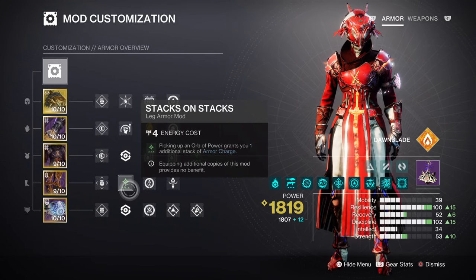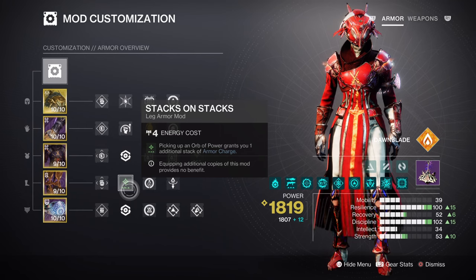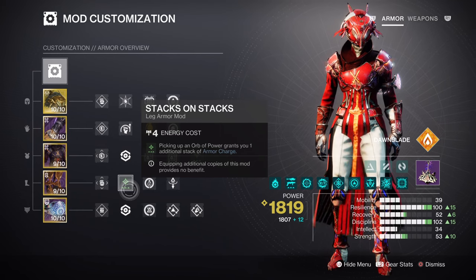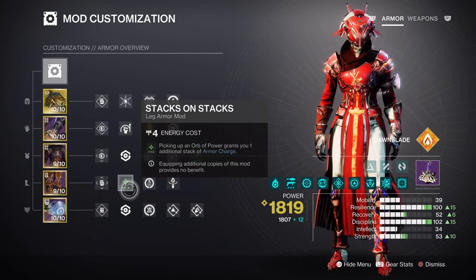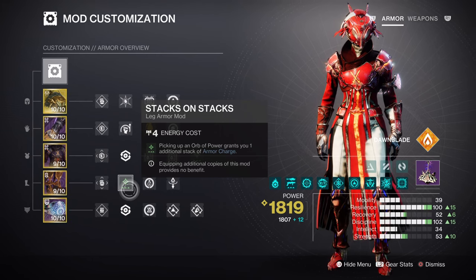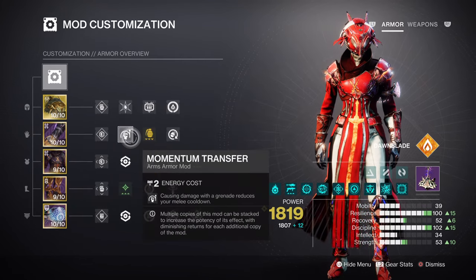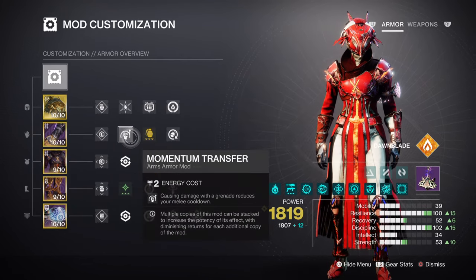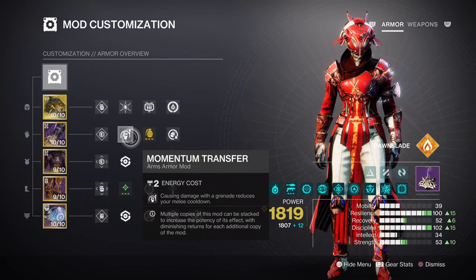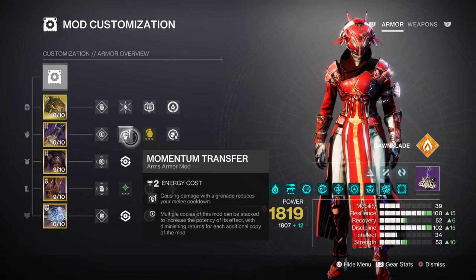Our Strength stat is at tier 5 with a 1 minute 33 second cooldown via Celestial Fire. Celestial Fire gives a bit more range and impact on single targets, which is perfect for this build. Although its cooldown rate is quite high, Ember of Searing, Dawn Chorus, Momentum Transfer, and Heat Rises' effect will all grant you melee energy back, meaning you can have this quite low and still have your melee back at a decent rate.